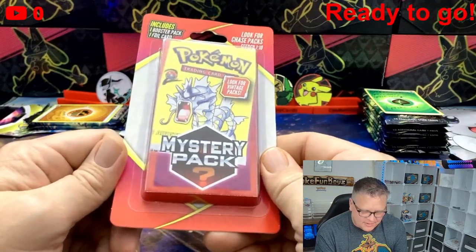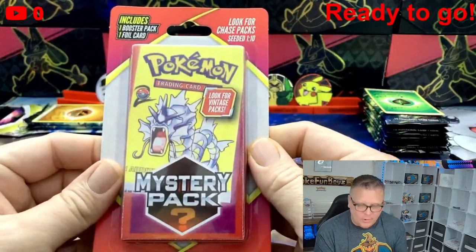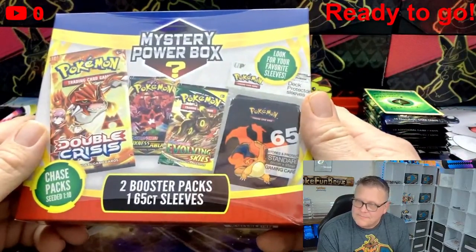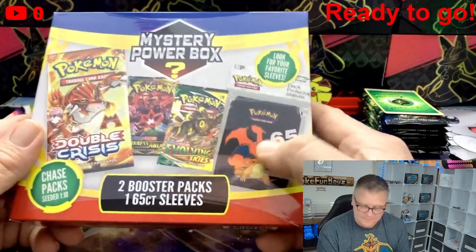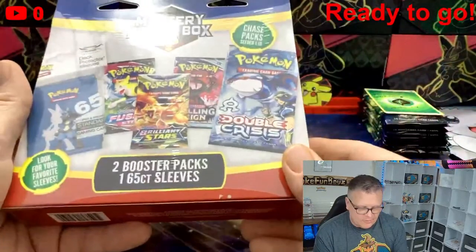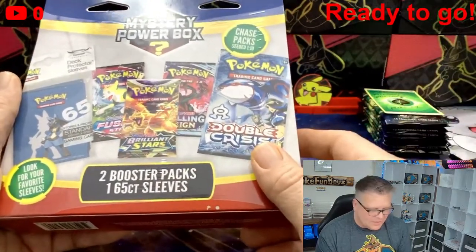The packs say 'look for chase packs, seeded one in ten' and 'look for vintage packs.' These were $8.99 at Walgreens and I got nine of them. Then I also found these at Walgreens — two booster packs, one 65-count sleeves, chase packs seeded one in ten, and these were $19.99.